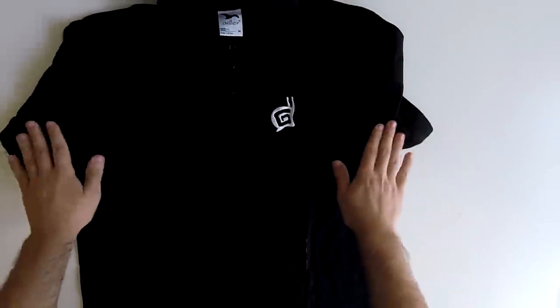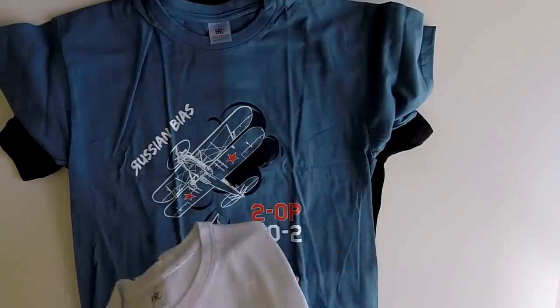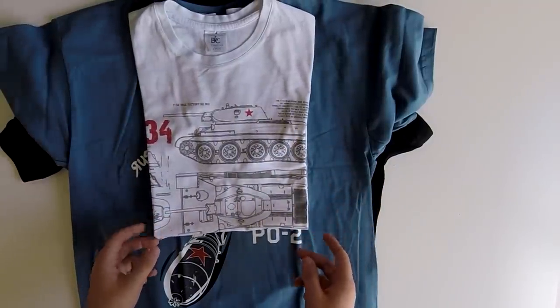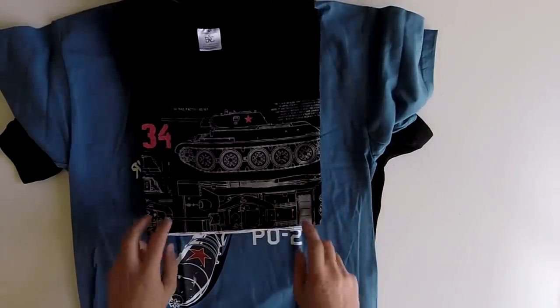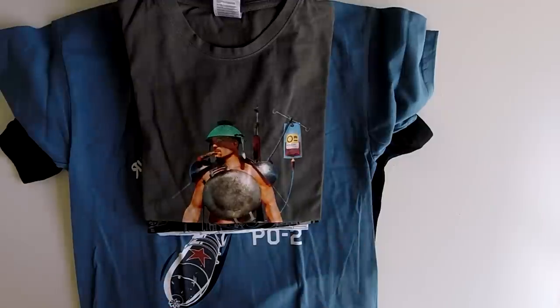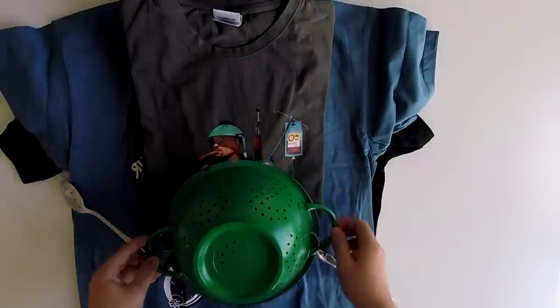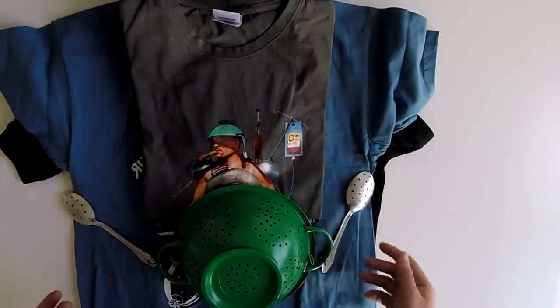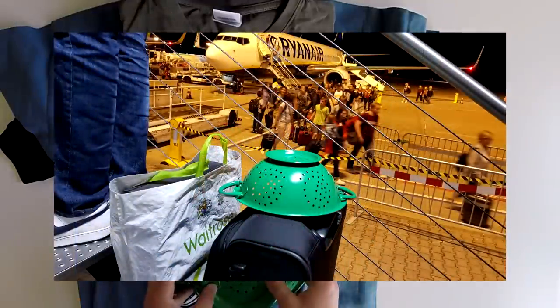To round out the video: the final t-shirt showcase. We have the Gaijin plain polo, the Russian bias 'ПОБЕGУ' t-shirt, and extra t-shirts not in the box but given by Gaijin — a white T-34 t-shirt, a black version of that, and best of all a Cuisine Royale t-shirt. And I've got a bonus — a Cuisine Royale helmet, which is a green painted colander with spoons attached to the sides. I carried this all the way back from Germany through the airport.